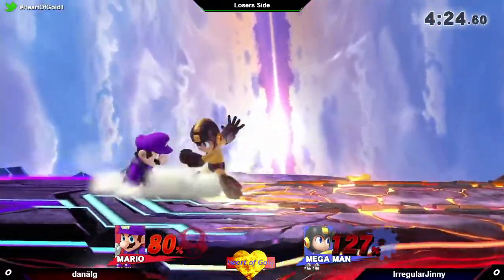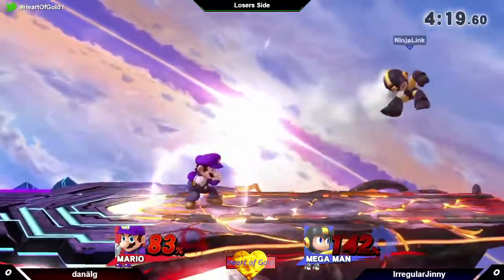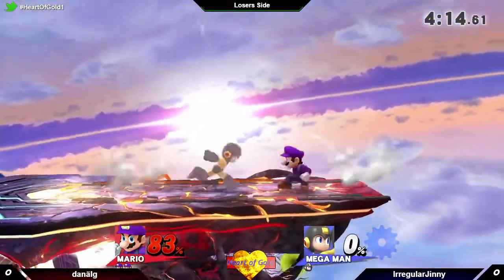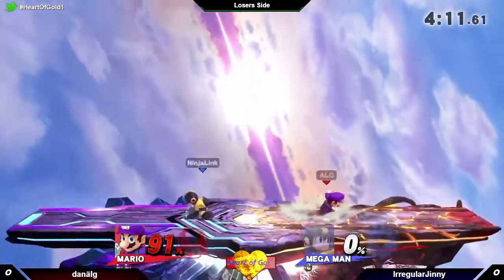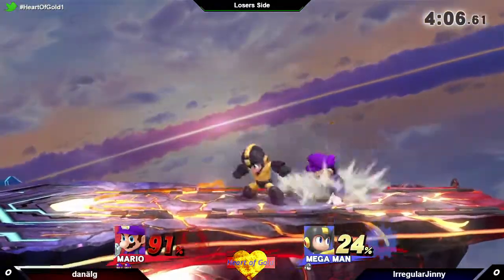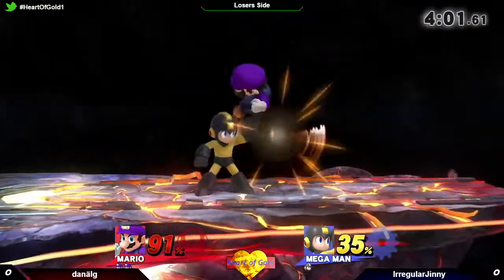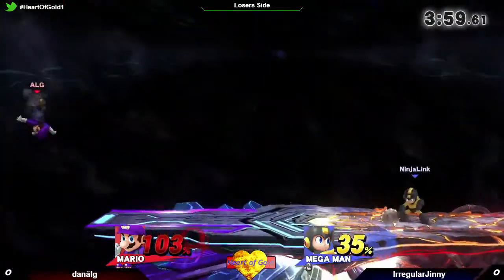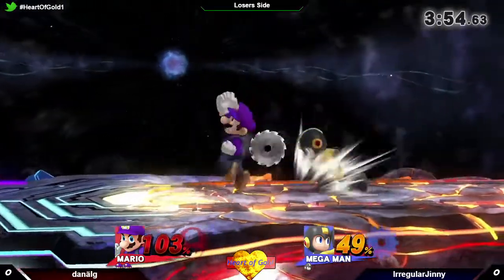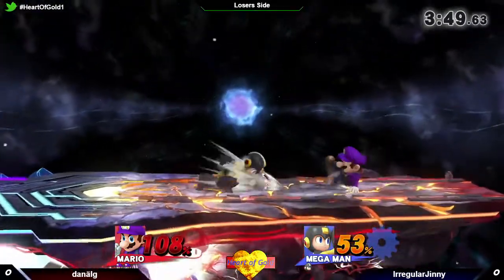It's kind of even-ish, but Mario is fishing for his back airs so he can kill. Oh, that's a great back air! See him showing off with the dash dances. Right now it seems like this is going in one direction but you don't know - there's a lot of adapting going on in Megaman's game. It's kind of hard to use the projectile spam on this particular stage.